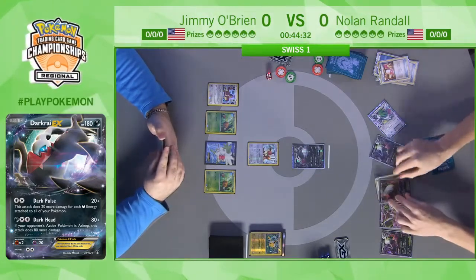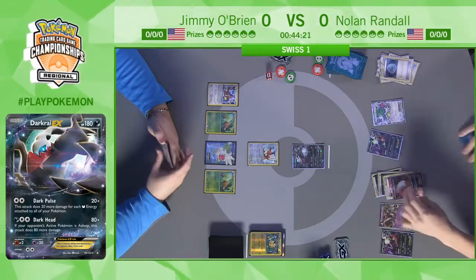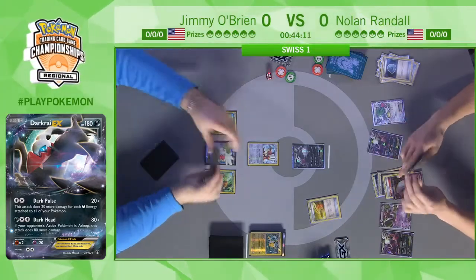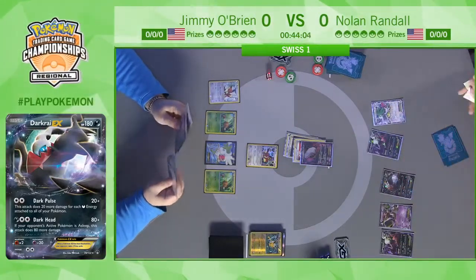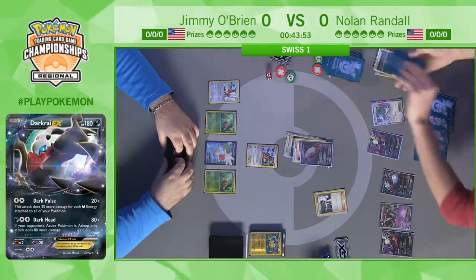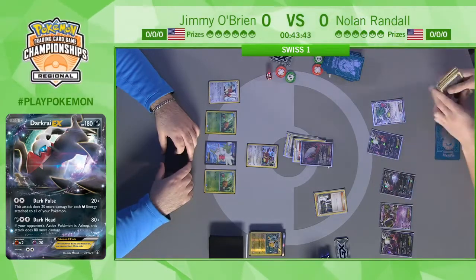Nolan's way to win this matchup is pure aggression — come out the gate, start swinging, get a knockout every turn. Jimmy has to evolve into Vespiquen, so he's a turn behind. If Nolan puts early pressure on the board, it's tougher for Jimmy to execute his game plan. We see an Escape Rope from Nolan — that forces Jimmy's other Eevee active. Nolan already has two energy in play — one from Dark Patch, one from attachment — so he'll be able to Dark Pulse for 70 damage with the Fighting Fury Belt.